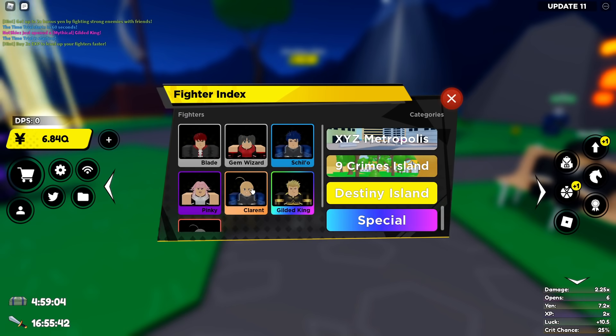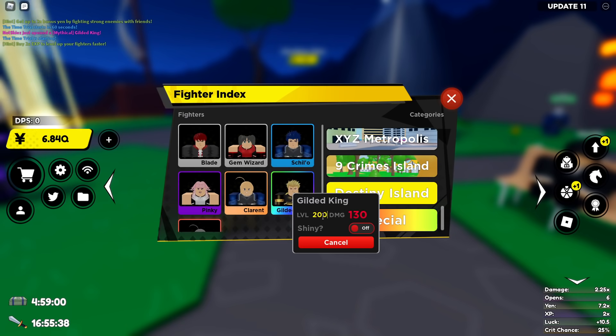Let's go on to the Destiny Island — they don't have a picture for this yet. At level 200 we have 400 billion. What the hell? And shiny is 700 billion.